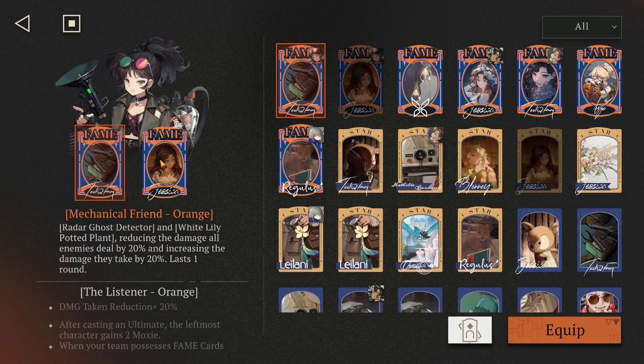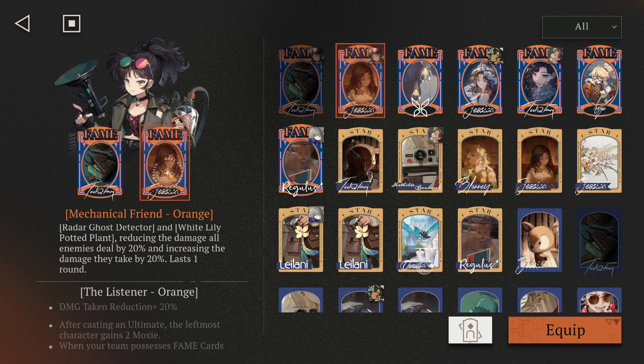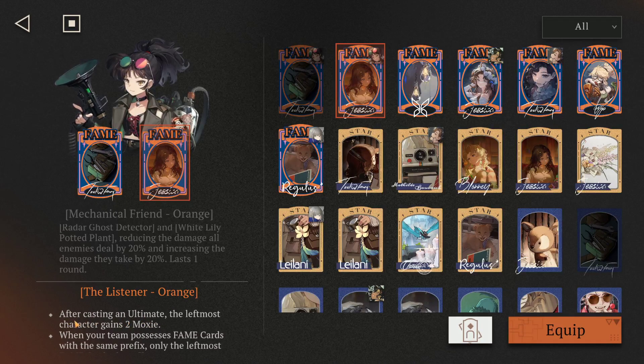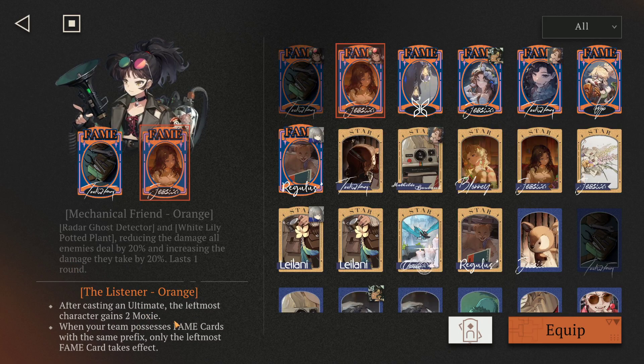I think this passive card can be switched around — it's not necessary. The card I have is the Listener Orange for damage taken reduction, and more importantly, the second effect: after casting an ultimate, the leftmost character gains two moxie. As you'll see later, I'm just funneling all of the moxie into B-corn, so after she uses an ultimate, B-corn gains two moxie and can use her ultimate again. Do note that you can only have one of these cards in.